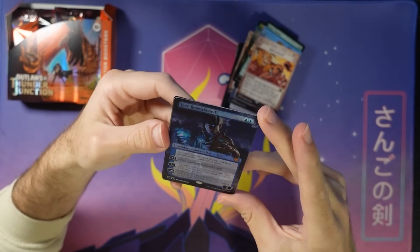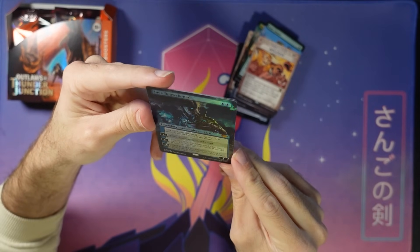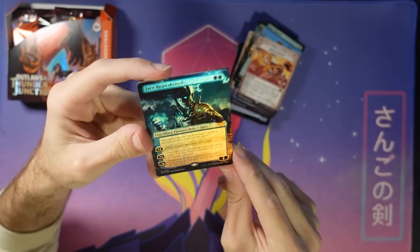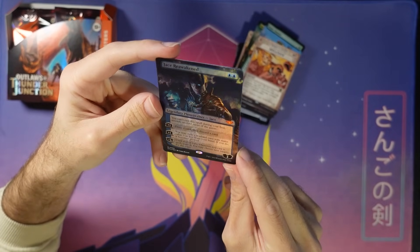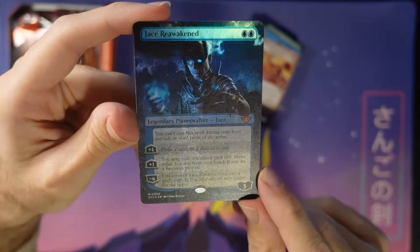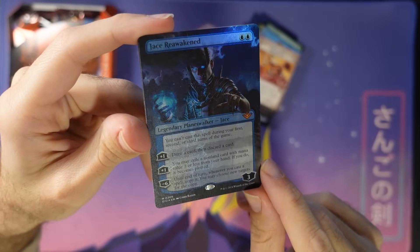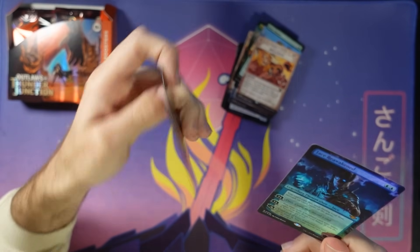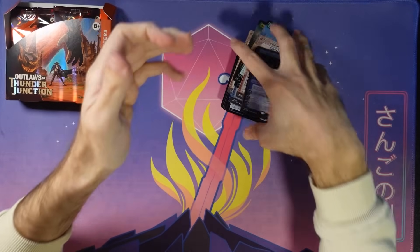Now we're talking — foil borderless Jace Reawakened. That is gorgeous — check that out. Wow, that is a pretty piece of cardboard right there. Can't wait to put that in a deck!